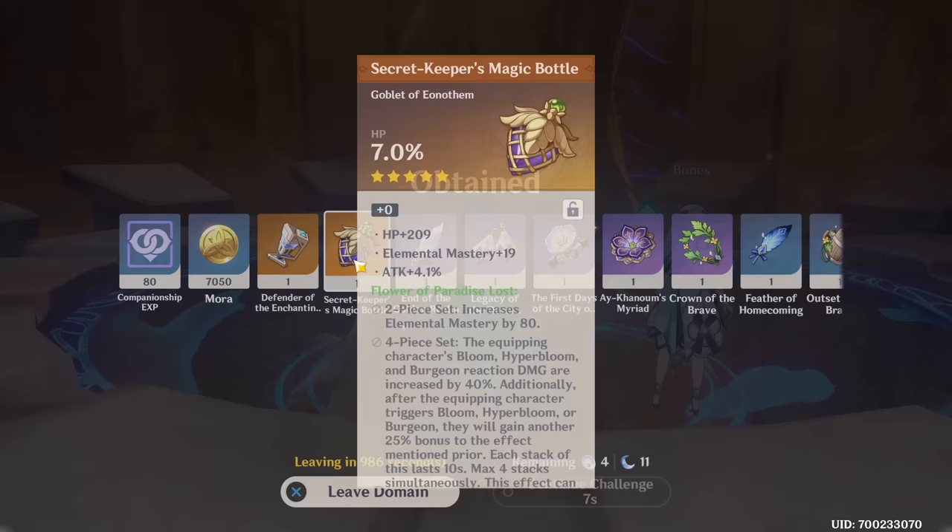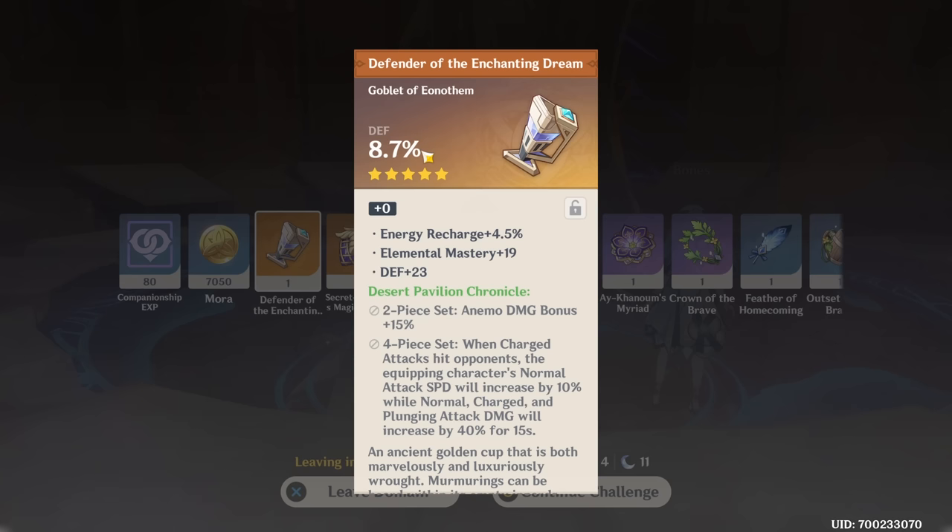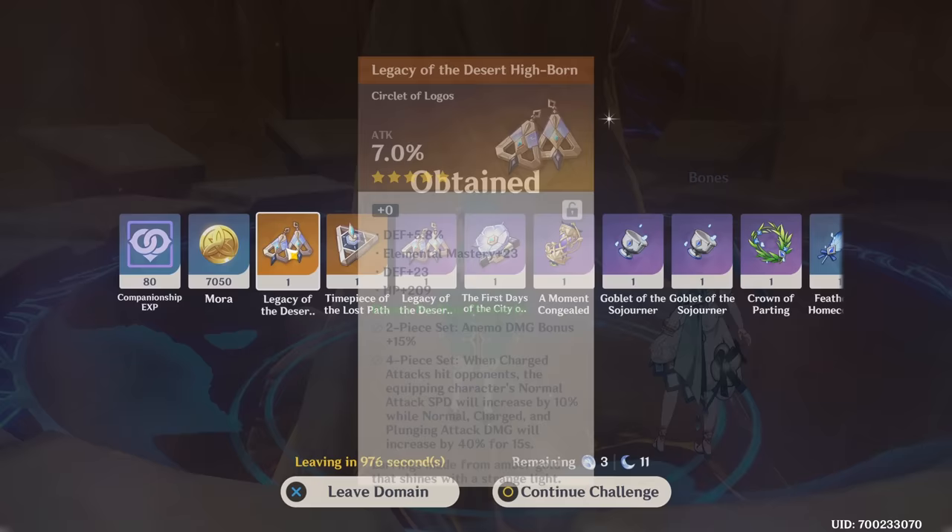We got an HP Goblet with Elemental Mastery, so that might not be bad for Nilou. And a Def Goblet here. Two more of the pieces we're not really going for, and they're both not great, so whatever.